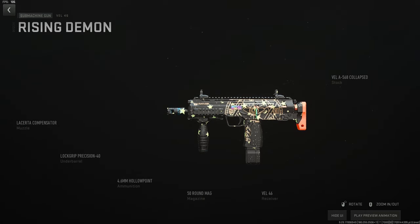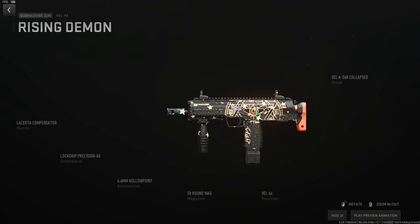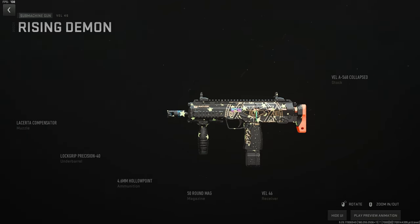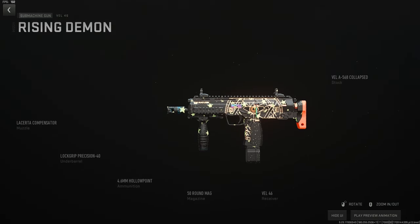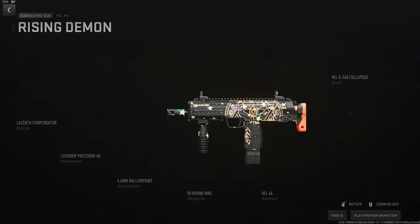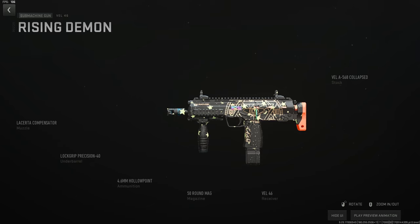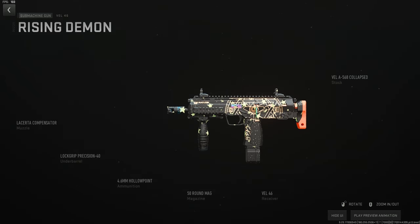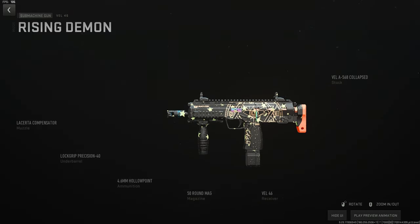The VEL 46 heavy PVP build for Building 21 and Ashika is stockless with zero recoil. Use the Lacerda compensator to remove all horizontal recoil, the Lock Grip Precision 40 to further bring recoil under control, the VEL-A 568 collapse stock to fly around the map, hollow point in the 50-round mag so people can't get away. You run extremely fast — I'm a big fan of stockless guns.